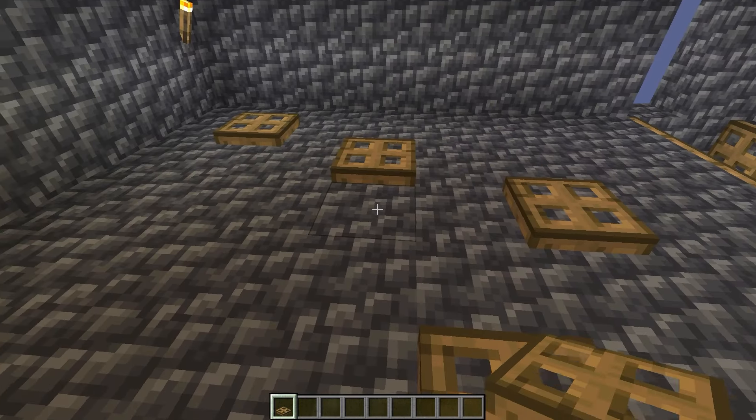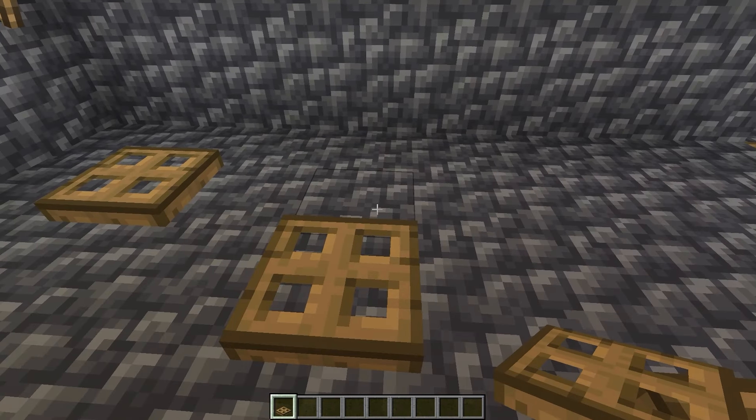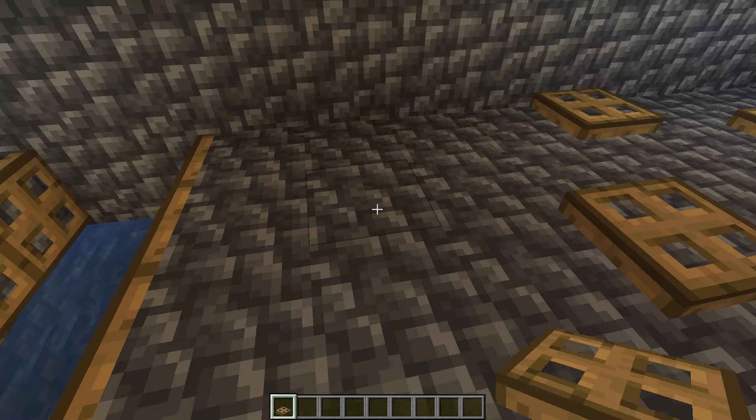Do the same thing on the platform: count two blocks and place your trapdoor diagonally to the initial trapdoor. Follow the video and do not skip any part so that you understand how to do it.